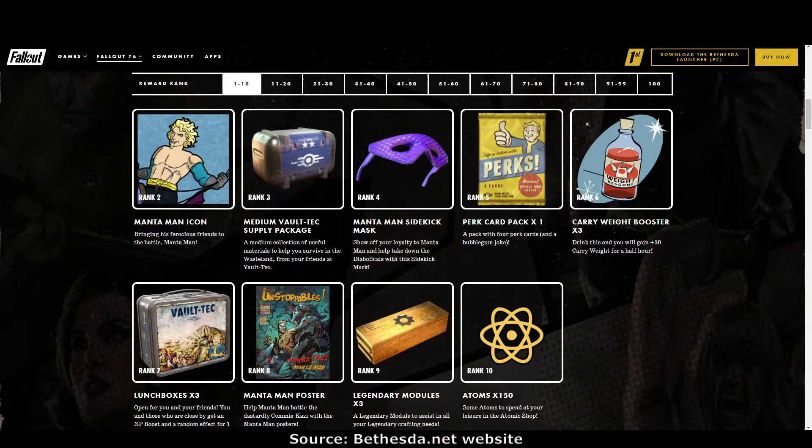Rank 8: the Mantaman poster. Rank 9: legendary modules. Can I please say, we need more ways to get legendary modules. I currently have so many cores and can only get a few modules a day — we really need to be able to get modules the same way we get cores, by doing events. Rank 10: atoms. I love atoms.